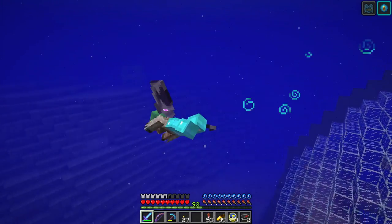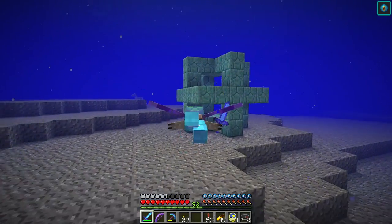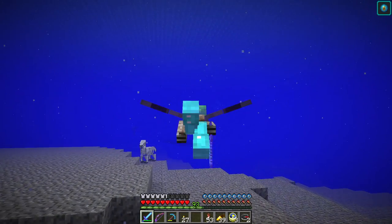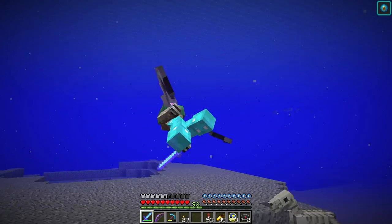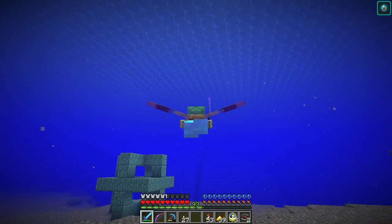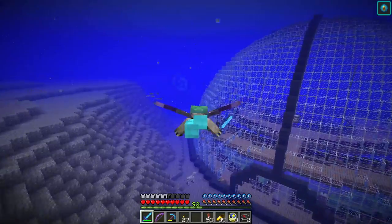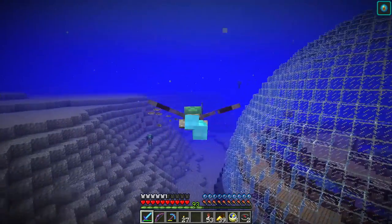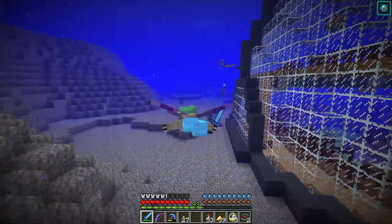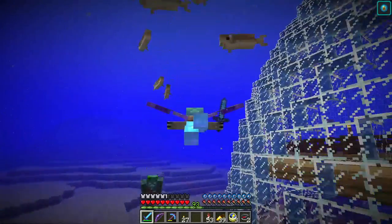There's a beacon here. And a skeleton horse. Uh-oh — drowned with tridents. There's a bunch of drowned here. Another skeleton horse. That's right — you can ride those underwater, I think. They don't drown. Is there an entrance to this? This could get kind of hairy with all these drowned. I mean, they're pretty slow. That looks like an entrance.